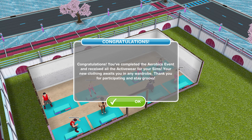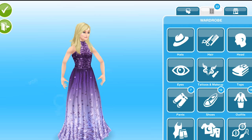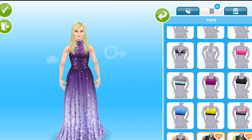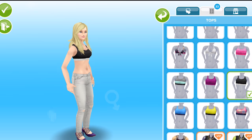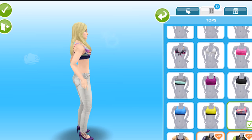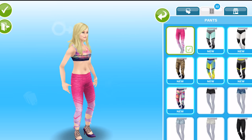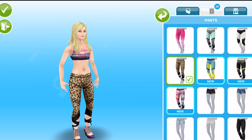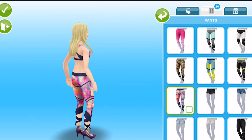The active wear items we won are for adult sims, both male and female. You can wear them either as complete outfits or separately. We have seven new tops — they're all little sports bras in different colours. There's also a nice detail on the back. Then the pants are all leggings in some nice colours, and I kind of like the little detail down at the bottom.